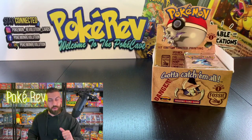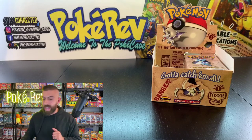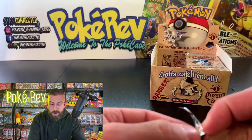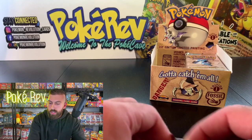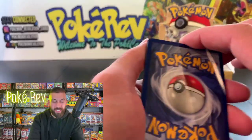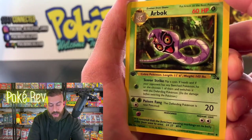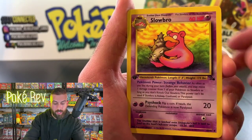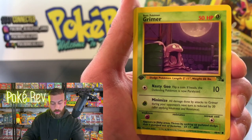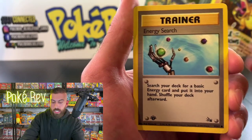We got a Zapdos out of here but it's the non-holo version — still worth about $100 in a PSA 10, which is amazing. For those who don't know, the First Edition stamp is on the card, on the pack, and on the box. The box design says 'Caution — Pokémon Fossils Danger' stamped on it, so the design was really awesome. Eric C, your final pack — Slowbro, Golduck, Graveler, Energy Search, Psyduck, Ekans back-to-front — that's Pokémon's clever Easter egg.